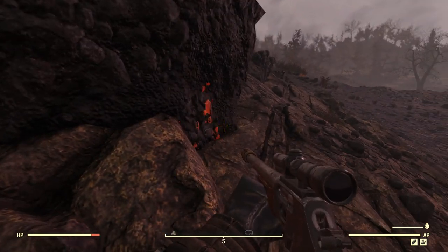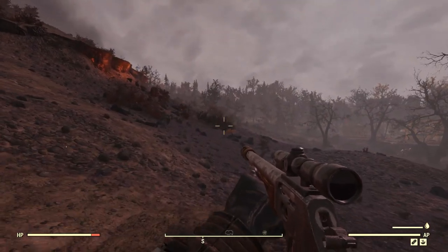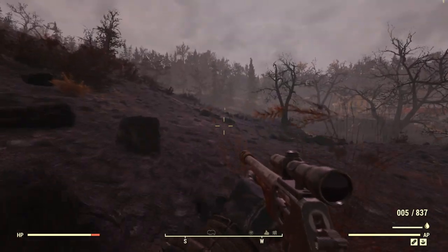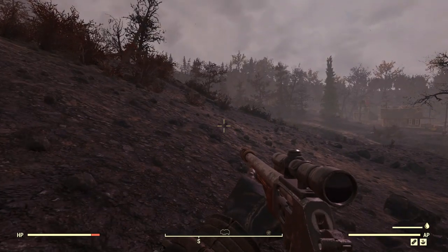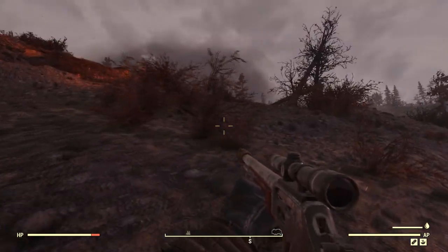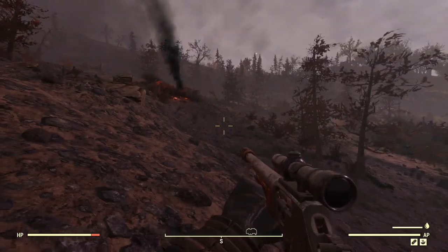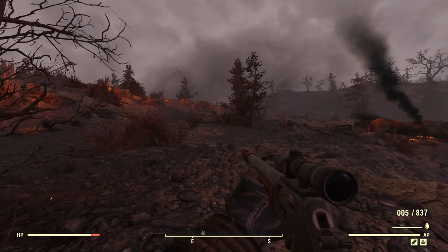I just wanted to come up here and get close to this because it's neat looking. I thought I saw something walking. Got a bit of a fire burning there. VATS isn't picking anything up — that's weird. It looks like there's something in my crosshairs, but when I zoom in there's nothing there.